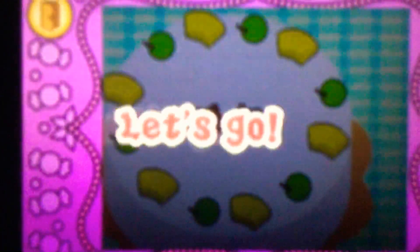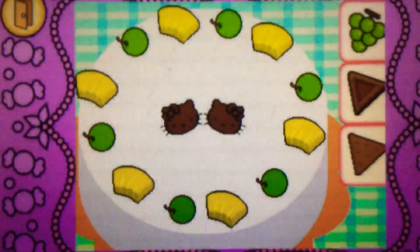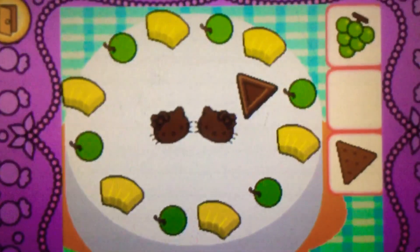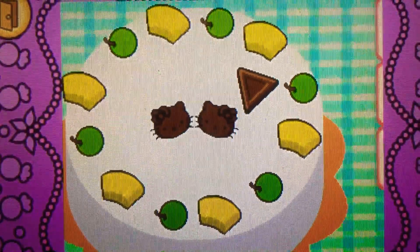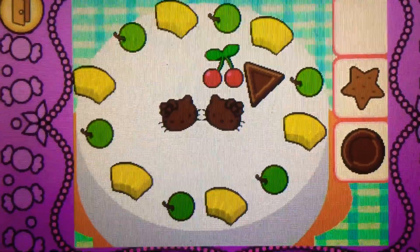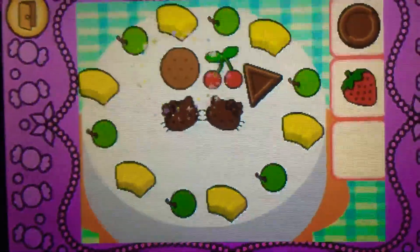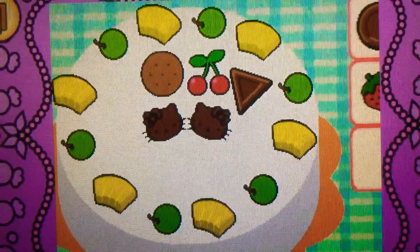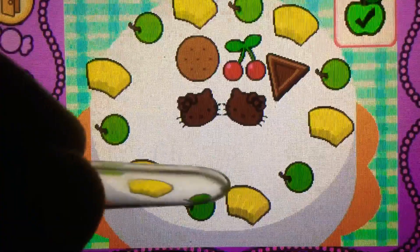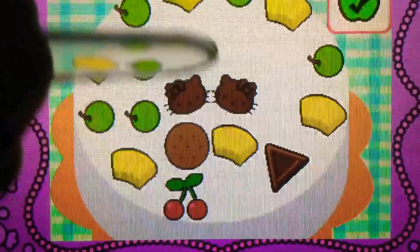Drag the chocolate on top of the cake. Correct, it's chocolate! Drag the fruit on top of the cake. Yes, they're cherries — they are a kind of fruit. Drag the cookie on top of the cake. Cool, it's a cookie! It's bonus time — you can drag to rearrange the toppings. Tap the check mark when you're finished.